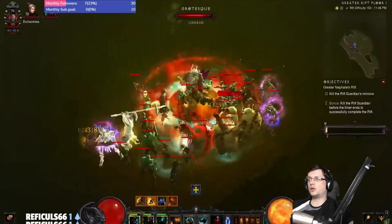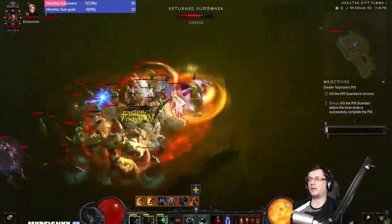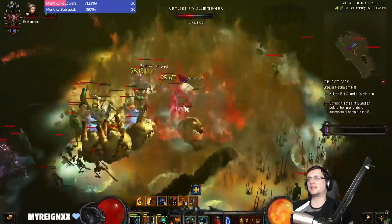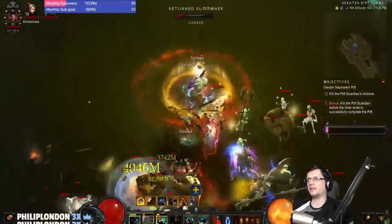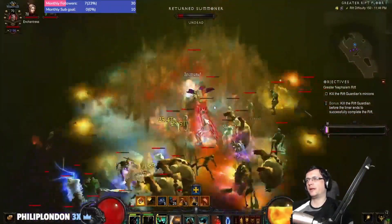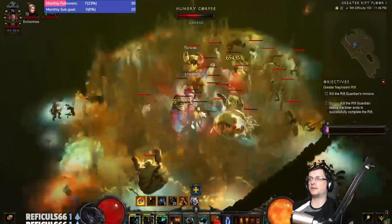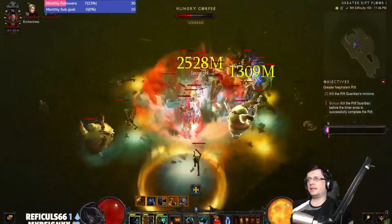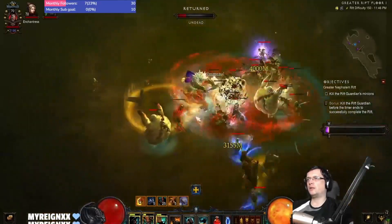This is the HOTA build, LOD of course, with the seasonal power of HOTA where every 10th hit does a wave - as you can see here - that deals 10,000 times the damage of your HOTA. The strategy for this is quite simple: you want wide open maps.